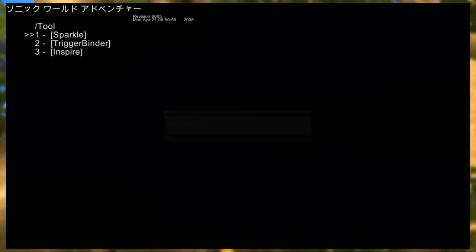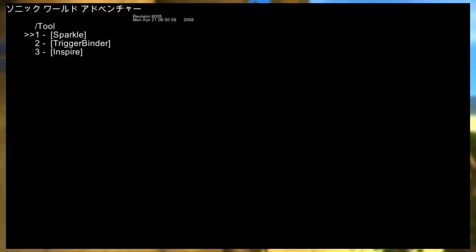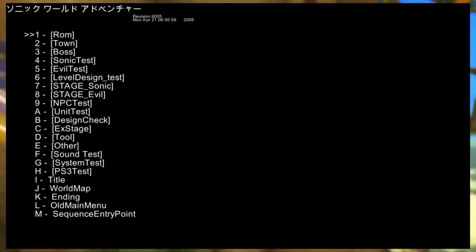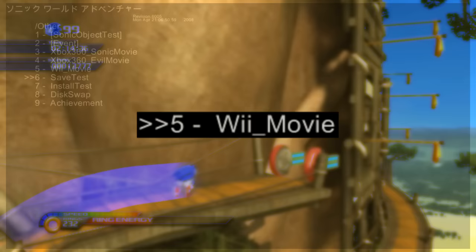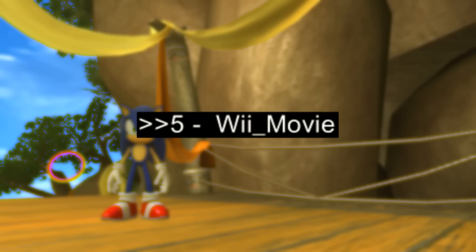None of the Stage2 files load. The Tool folder contains three subfolders — the Sparkle folder was most likely used for physics testing. The other two folders' purposes are unclear. A miscellaneous screens folder selects options that either crash or flash the screen blue before returning to the menu root. The presence of a Wii Movie option is interesting, given that the final game shares almost nothing with the Wii release. Given pre-release screenshots showing old 360 assets more closely resembling the Wii version, it's possible Unleashed Wii was originally intended to be more of a straight port rather than its own game.